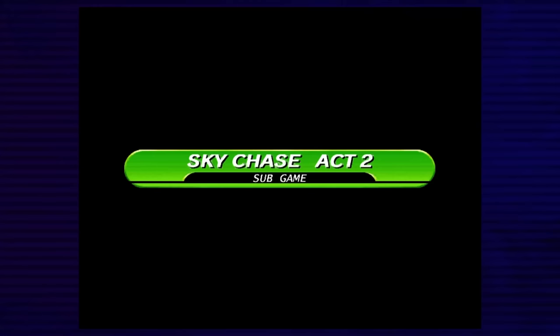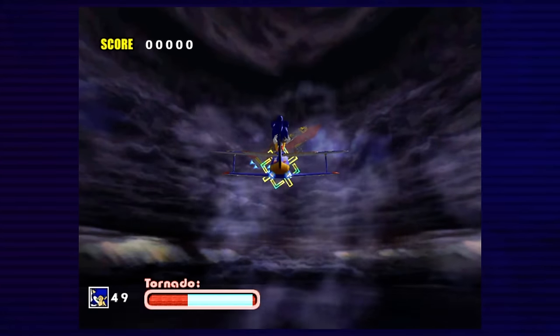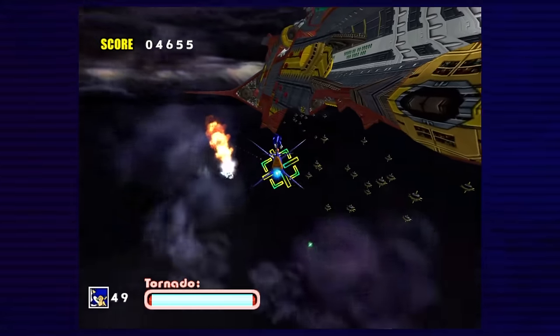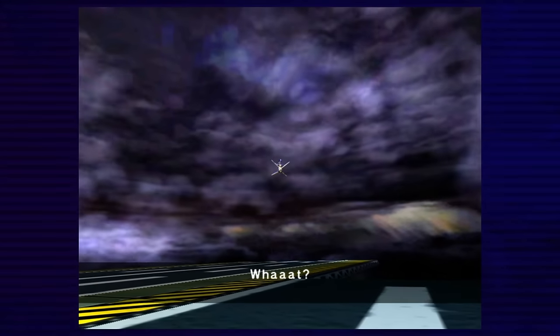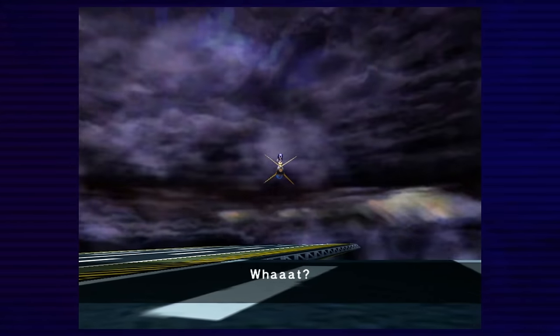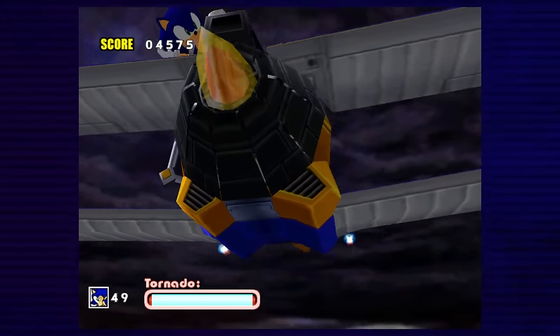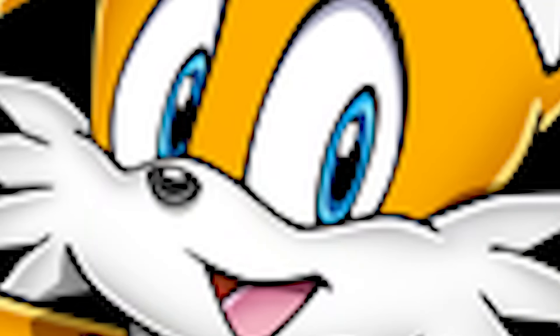Tails picks us up — Sky Chase 2: Electric Boogaloo. Why did they do two of these? They're just a chore to play through. Just like the first time, I just stayed still and spammed fire, even through the boss. Moving on from that, Tails relays to us that he didn't put any landing gear in the new form of the tornado. You had time to install a claw that moved Sonic out of the way when you transformed, but you didn't put in any landing gear? Tails, you're supposed to be clever!